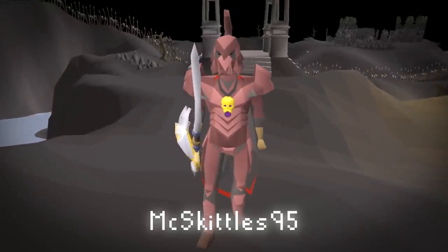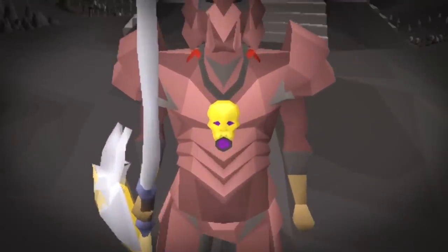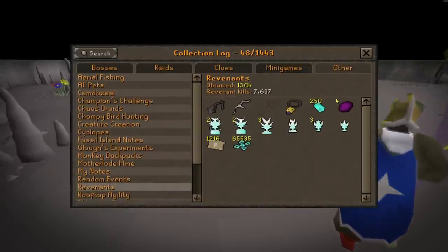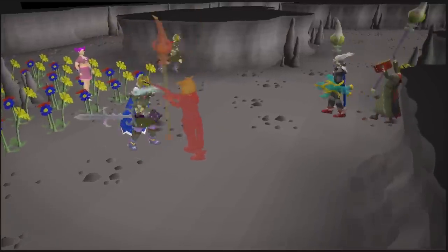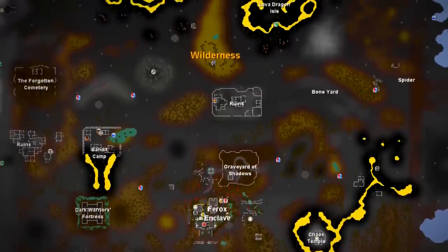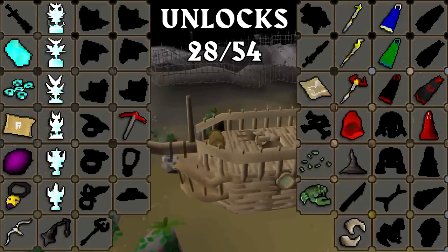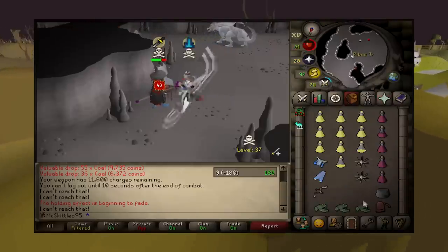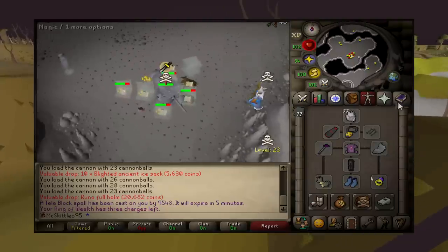This is my hardcore Iron Man, McSkittles95. And yes, that is a crossbow, an amulet of Avarrice and a Vigorous Chain Mace. In fact, I am one item away from completing Revenants. But my goal is not to complete Revenants, it is to complete the whole wilderness. So far I am over halfway, but I am not even close to being done. I am just one spec, one Teleblock, one PK-gear away from losing it all.